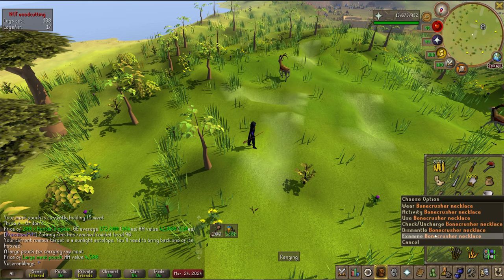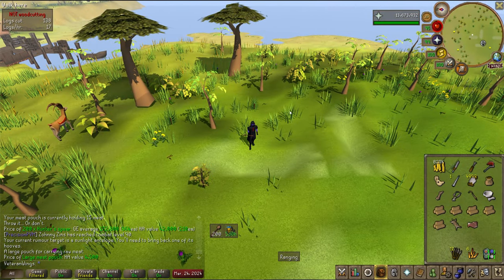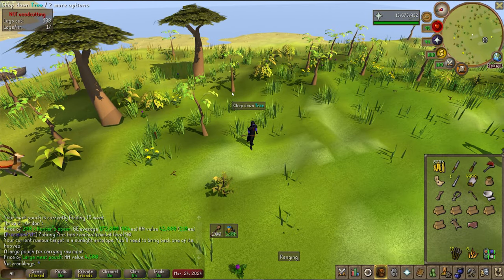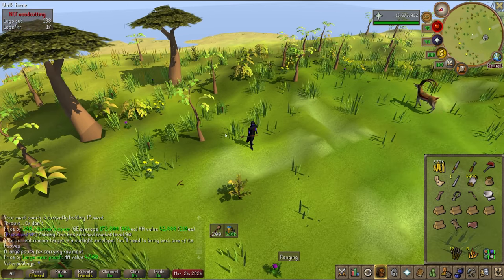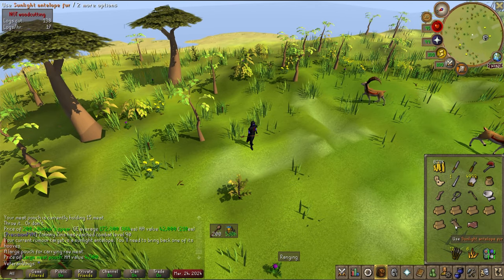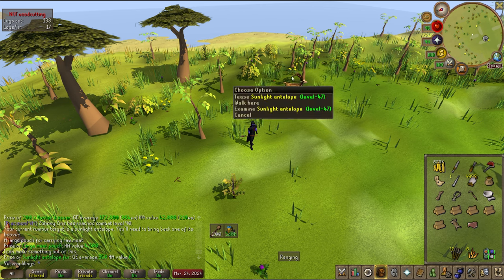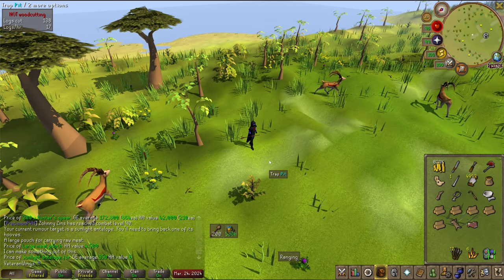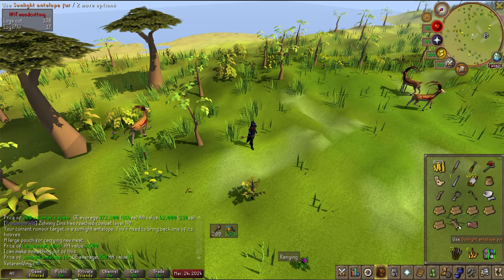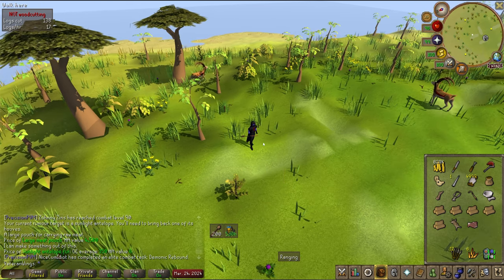I also bring a bone crusher necklace because these do drop bones, so iron men who want to bone crush those big bones can bring that. I do it just because I don't like dropping or burying them myself — it saves time. As for the fur, you can keep it if you like. You need the fur to craft the large meat pouch — first get a fox fur to make a small meat pouch, then use the sunlight antelope fur on the small pouch to upgrade it to the large meat pouch.